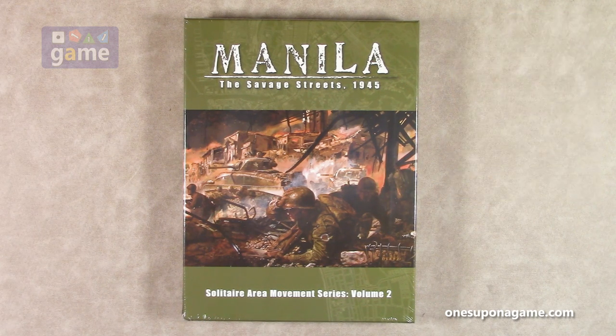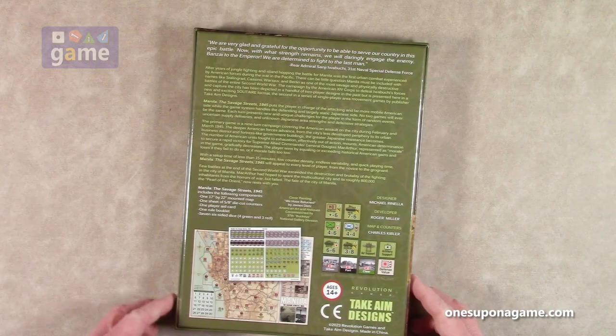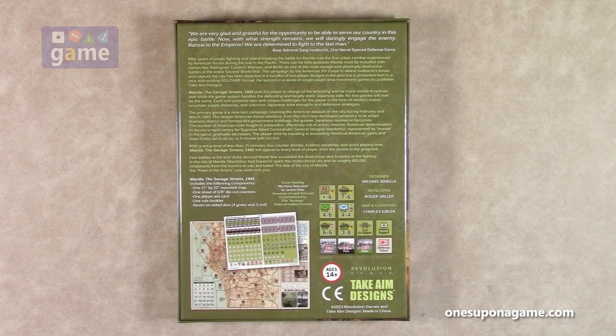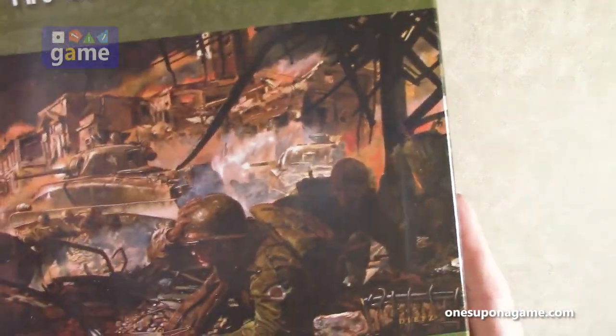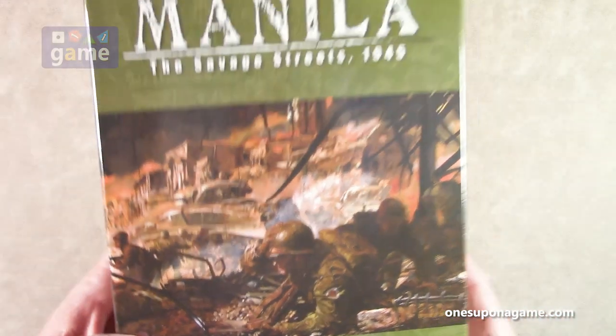I will see about getting a copy in and revealing that one as well. This is by — I believe — Michael Rinella. Developer Roger Miller. Maps and encounters by Charles Kibler. The cover painting they identify as 'We Have Returned' by James Dietz. It's very nice.